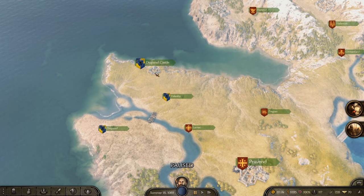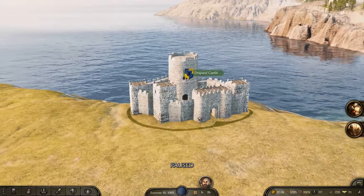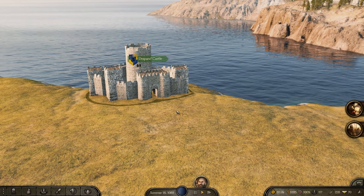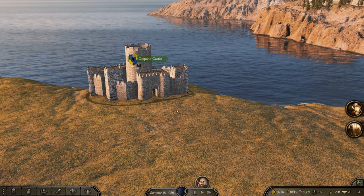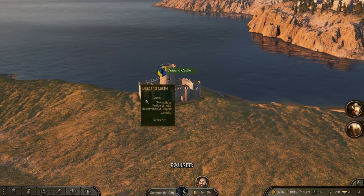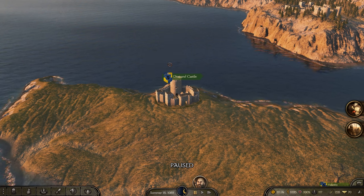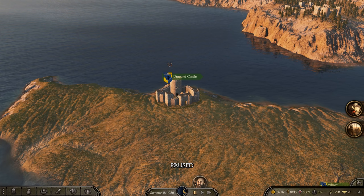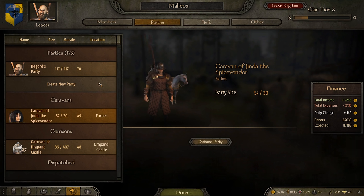The new siege notification will appear right around the top center of the screen — where you see level notifications and troop defection alerts. It'll tell you something is besieged and you need to go do some work. You get two warnings: one when the fortification is physically besieged, and a second when it is actually assaulted. The same applies to your parties — it'll tell you in that same section if a party is under attack.